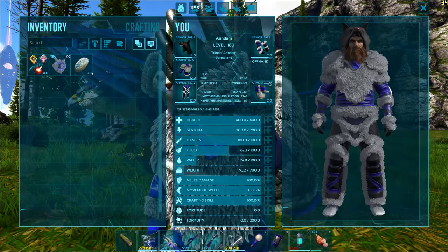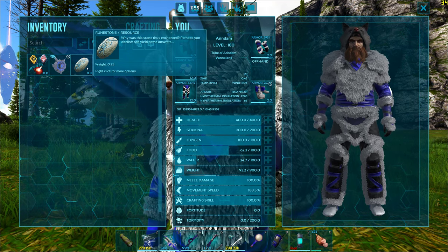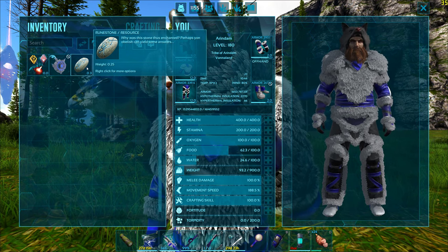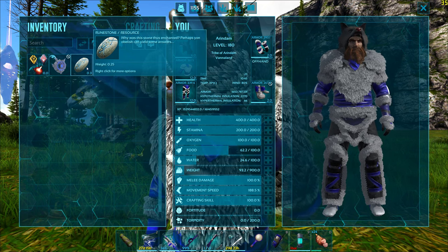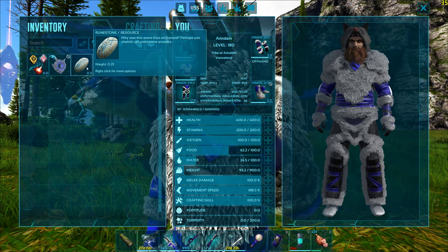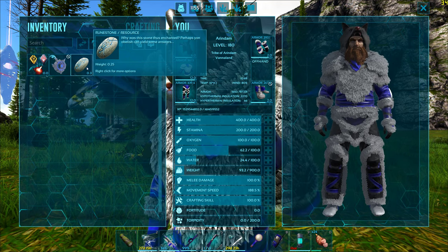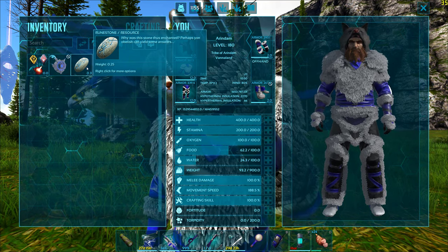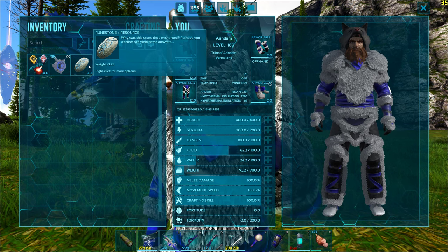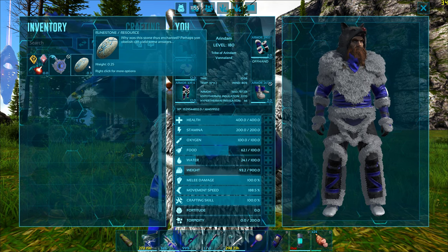This is a runestone. You need runestones to unlock the Fjordar world mini bosses — there are four of them: Steinborn, Bela, Hathi, and Shkjol. You need to kill these world mini bosses to take their runes, which are their trophies, to unlock the three island bosses: the dragon, the spider, and the gorilla. These three island bosses you need to defeat to get their trophies, which are needed for the final boss of the Fjordar map — the Fenrisulphur.